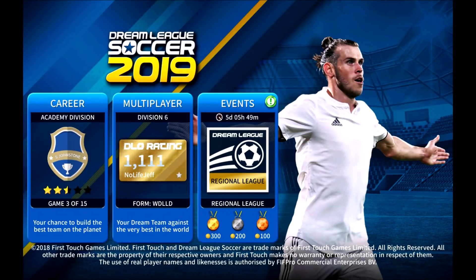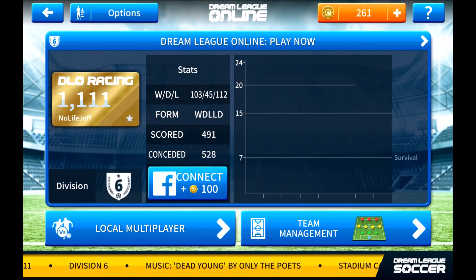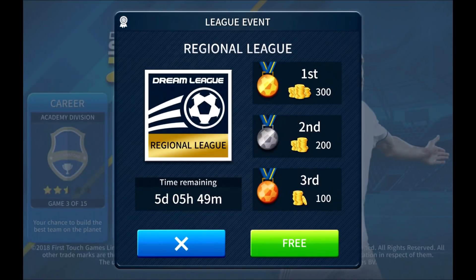This is the main entry screen. They have the loading screen of the FTG, and obviously you have multiplayer here — Division 6. And now you have Events.